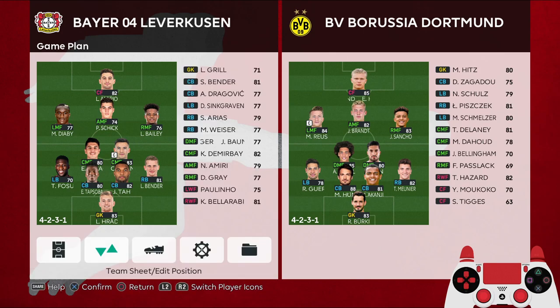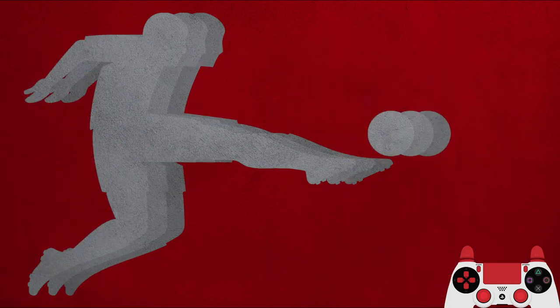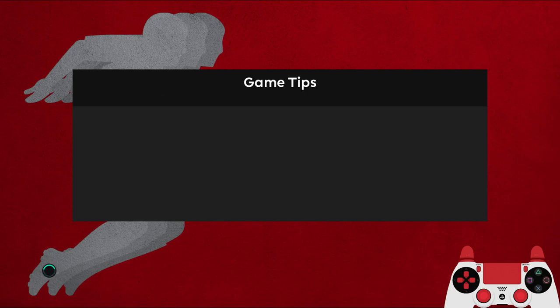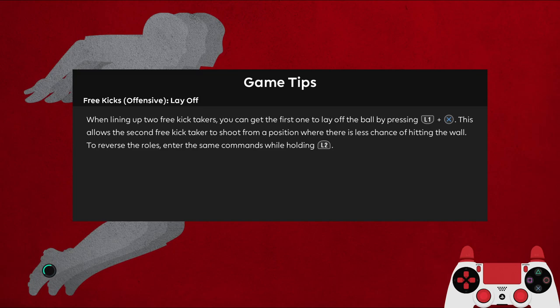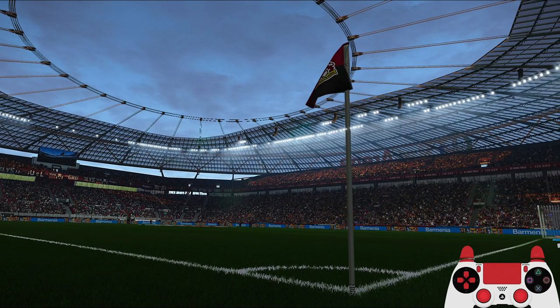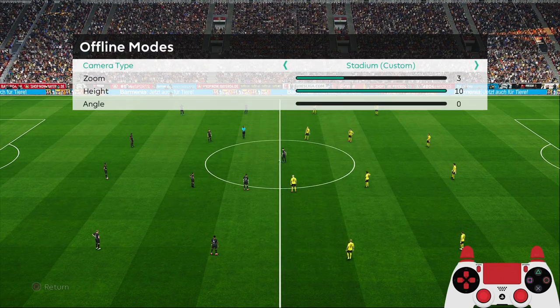Let's get into the game against Dortmund — superstar, 10 minutes. The camera settings are: stadium, zoom 3, height 10, angle 0.